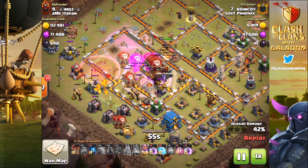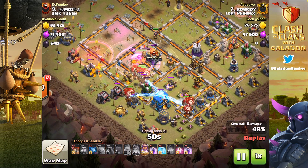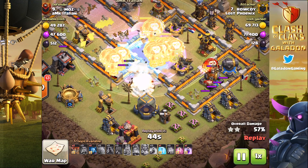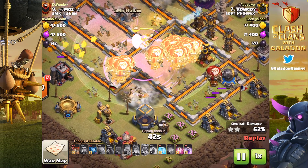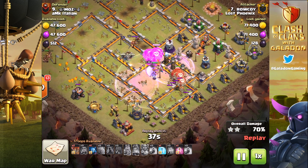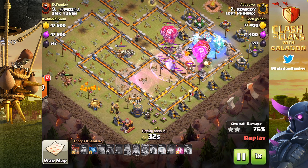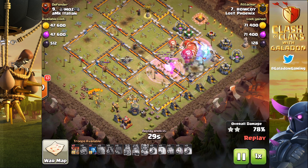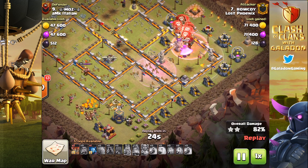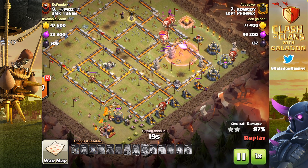A balance of Freeze, Rage, and Haste spells — like any good LavaLoon attack, this is not just spam. Very precise dropping and pathing of the balloons — and there it is, the Warden's ability. Maybe a little bit of luck, or if we ask Raokoi it was planned all along: dropping the Grand Warden right on top of the Giga Tesla bomb. Look at how many balloons it would have taken out — nearly the entire attacking balloon force. Instead, they're there to wipe out the rest of the base.